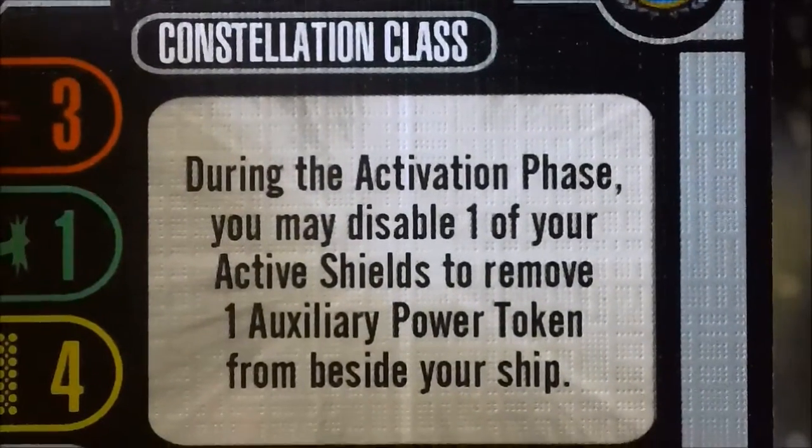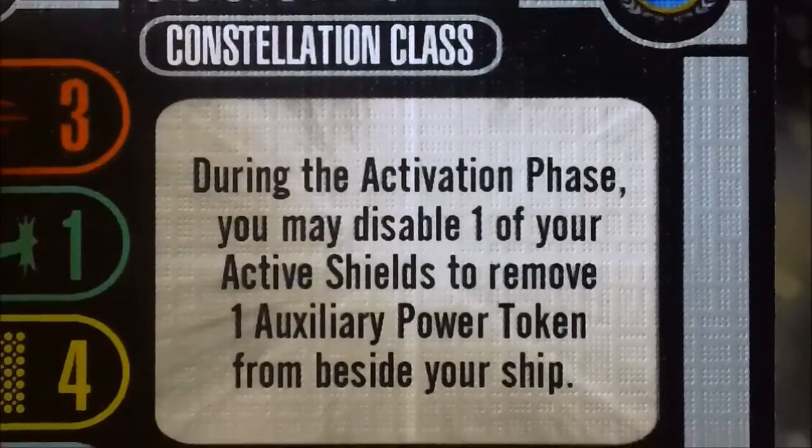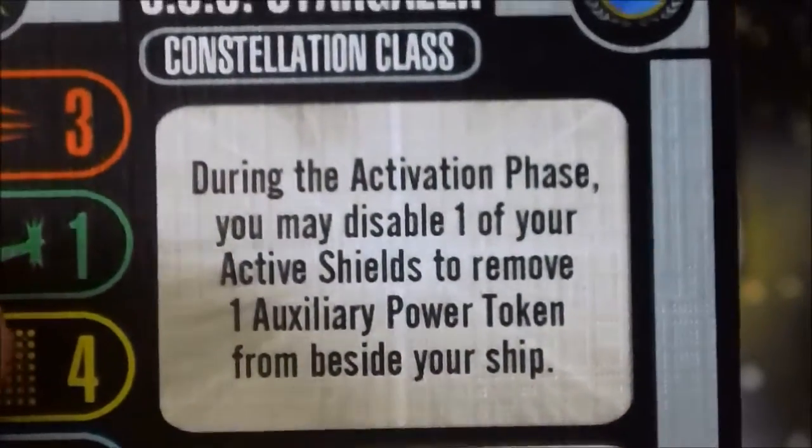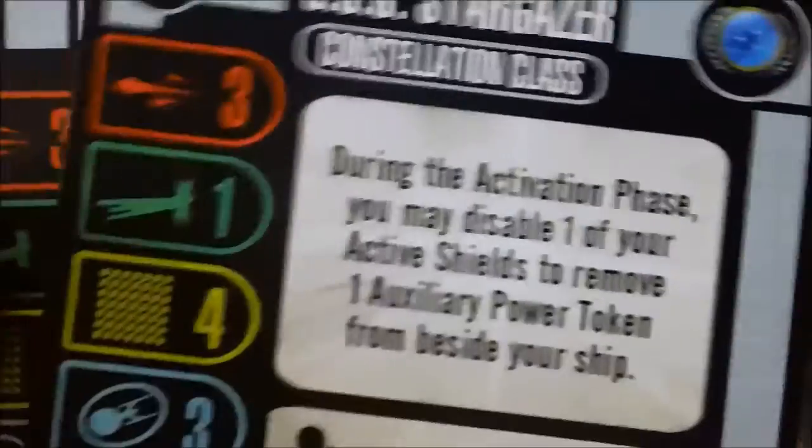During the activation phase, you may disable one of your active shields to remove an auxiliary power token beside your ship. A couple of interesting uses for that — works well with some other stuff in the pack.